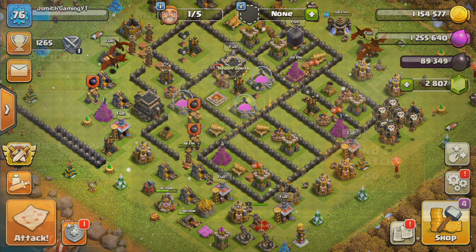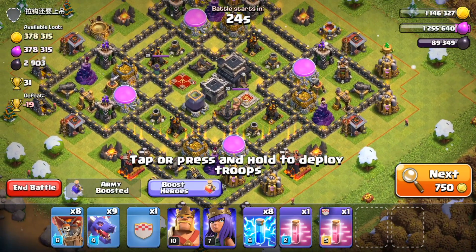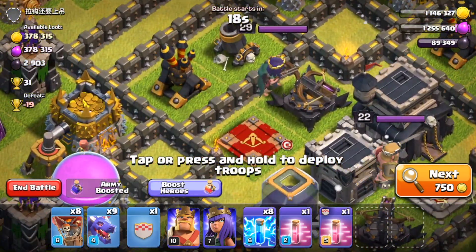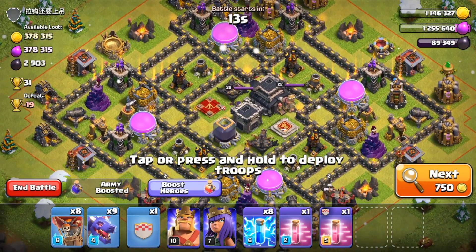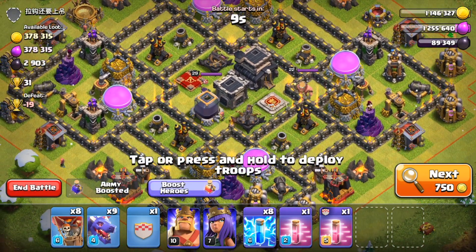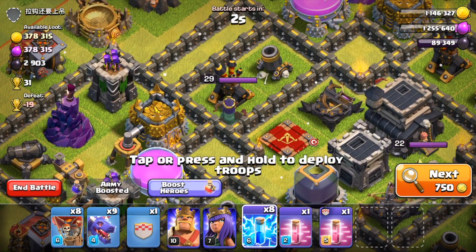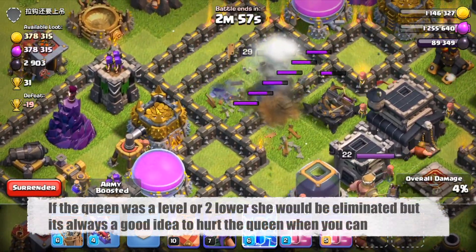Let's go ahead and do another live attack. We just found a pretty solid and common base. I definitely want to hit this on the left side because I can take out the queen. One air sweeper is pointing toward the left and one to the right. I'm going to wait a couple seconds for the queen to walk around and then go ahead and drop four lightnings — 1, 2, 3, 4. Boom.